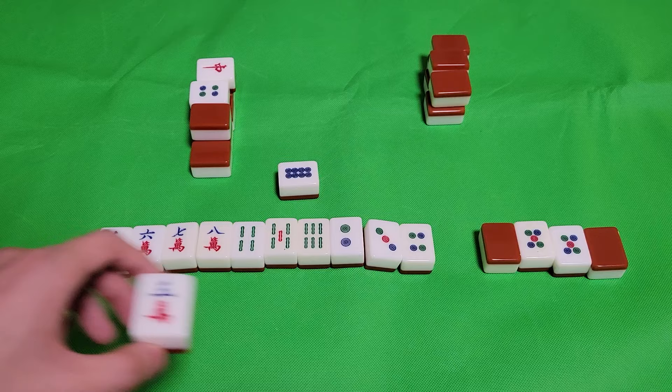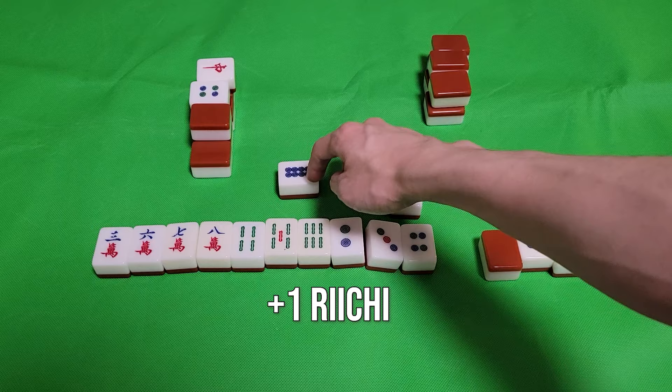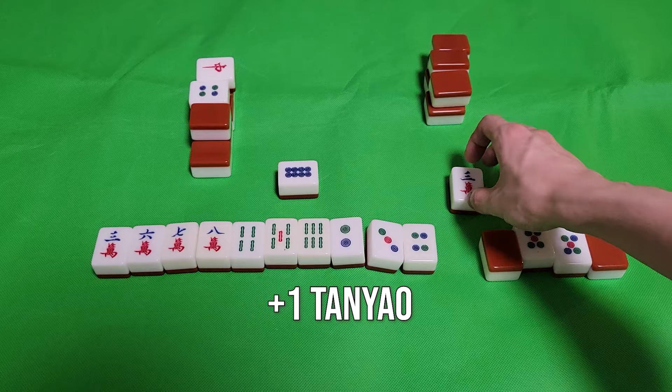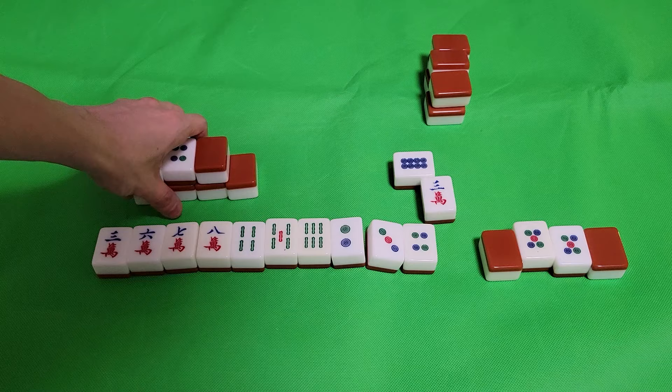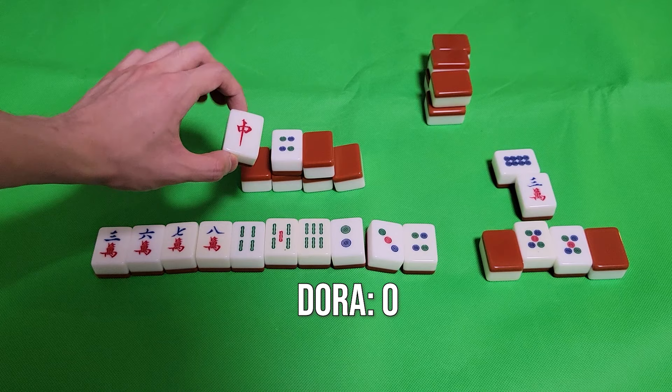So let's calculate how many points I get: one Han for Richie, one Han for Tsumo because it's a fully closed hand, one Han for Tanyao or all simples, and finally one Han for Rinshan. I have a total of four Yakus, totaling a base of four Han. Now let's add the Dora. The first Dora indicator is a Chun, so that's a miss — I don't have any Dora.